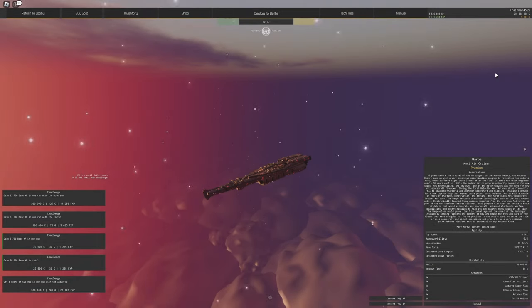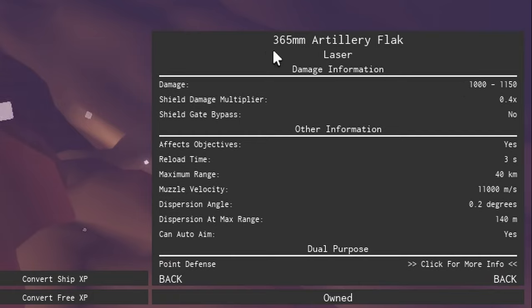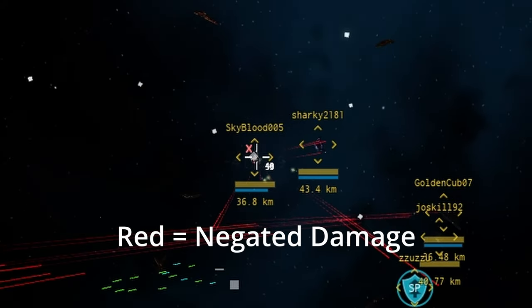The third part of the statistics screen is the armament. Each ship has missiles and lasers — we'll cover lasers first. Clicking on a laser shows its stats. For example, one might do 1,000 to 1,150 damage per shot, which has some RNG. The shield damage multiplier is also important — it tells you how much damage the weapon does against shields. A multiplier of 0.4 means a 1,000-damage shot only does 400 against shields, so you probably shouldn't shoot shielded targets with those weapons — instead go after ships without shields.